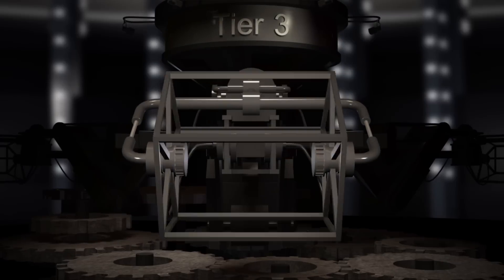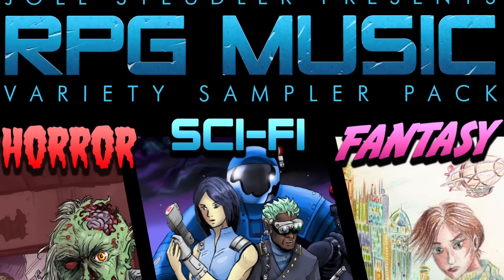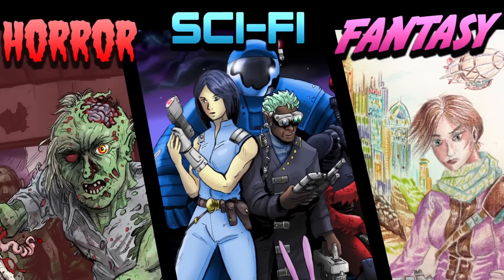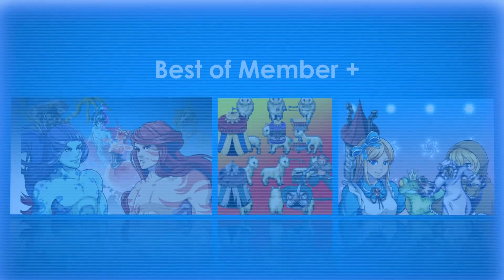Enjoy even more Humble exclusives, including The Joel Studler All Music Pack Sampler, featuring music from all the packs in one convenient package, as well as the Best of Members Plus — gain special access to exclusive Member Plus content from the most talented resource creators for RPG Maker and watch your games soar to new heights.